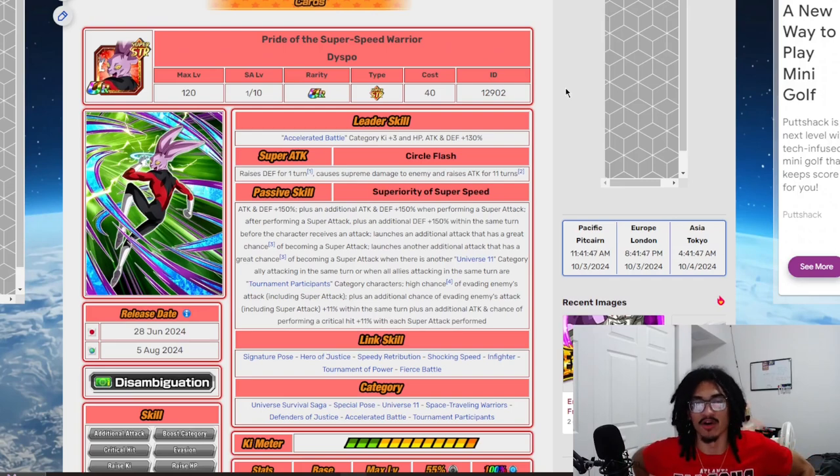Today we're going to be talking about Dispo, who comes out as a banner unit on Tec UI's Tanabata banner.